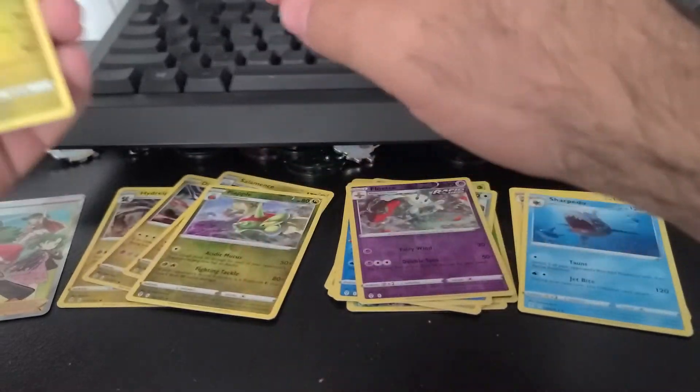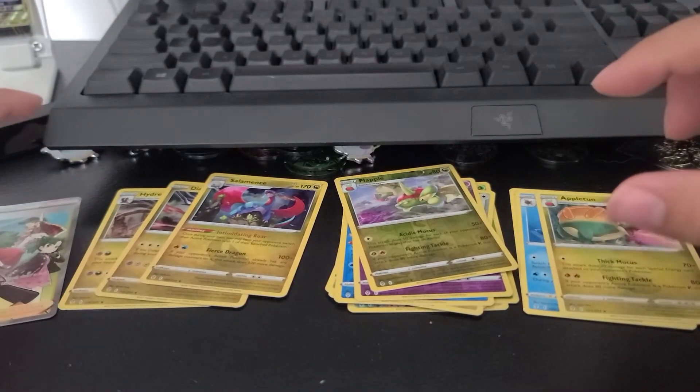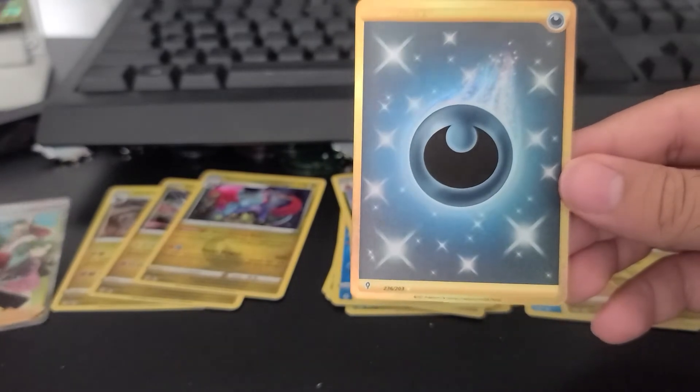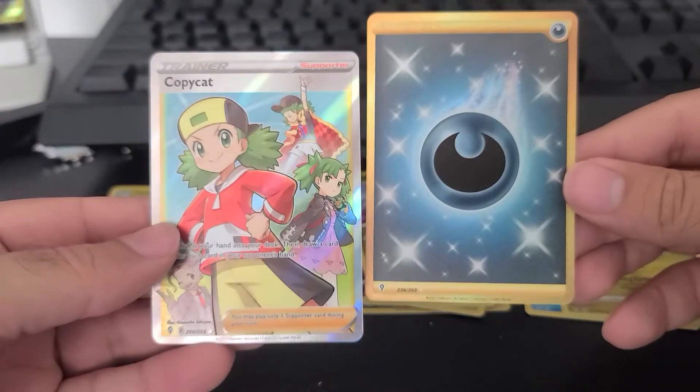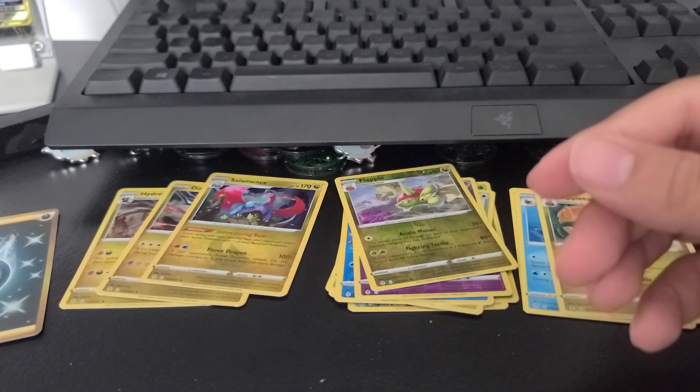Alright guys, that was the ETB. We did decent, I must say. No Eeveelutions, which is a surprise. But we did end up with our Gold Energy and our Copycat Trainer full art. As always, I do appreciate everyone who watches. Everybody, have a good one. Thanks a lot.